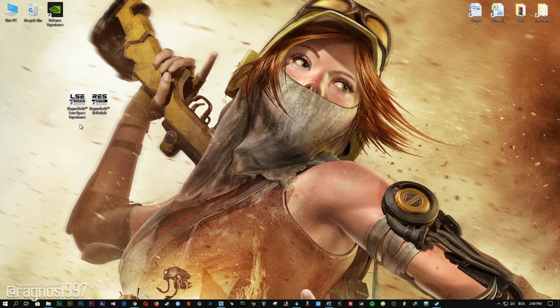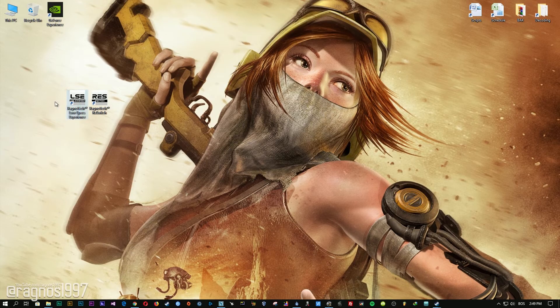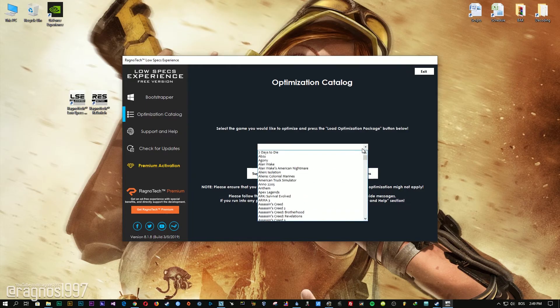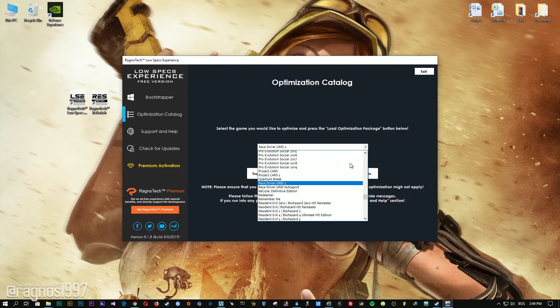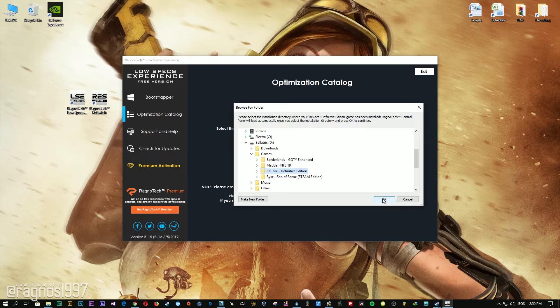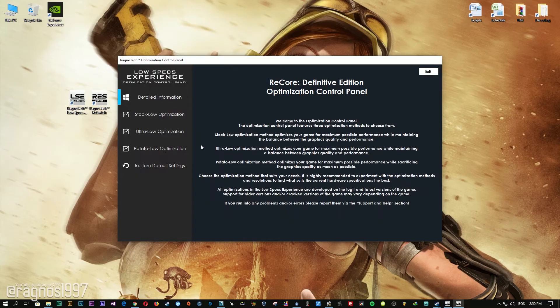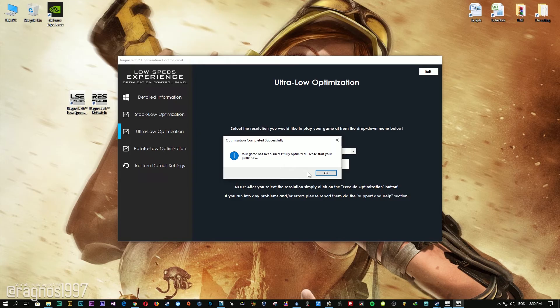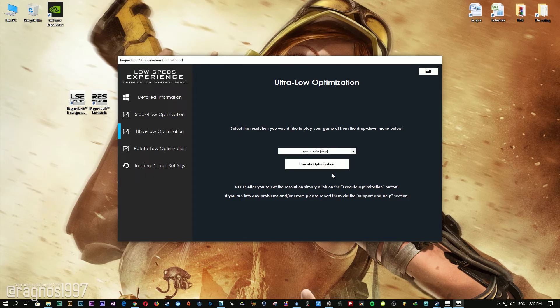After you download it, simply install it and you will get these shortcuts on your desktop. Start it and then go to the optimization catalog section. From this drop-down menu, select ReCore Definitive Edition and then press load the optimization package. Now select the destination folder where your game has been installed. Simply select the destination folder and then press OK and this window will pop up. When the optimization control panel loads, simply select the method of optimization and resolution you would like to run your game on. After you did that, simply press the Execute Optimization button and then start your game.